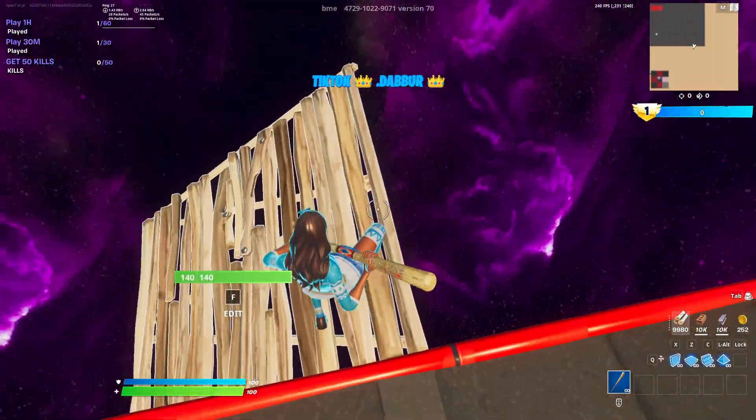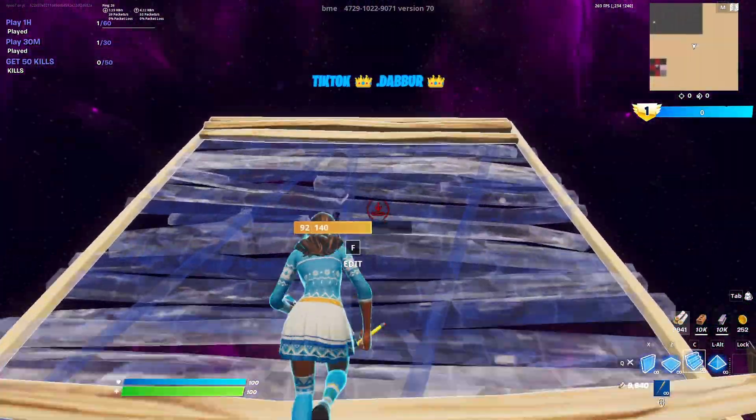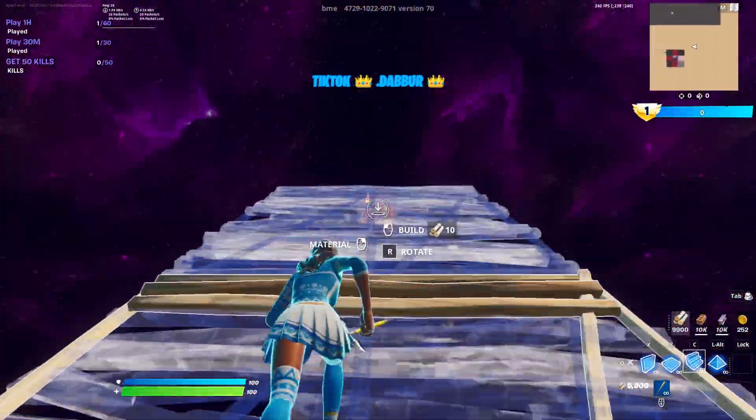Once you've got that done, place a floor above the stair and then you'll want to build three stairs going up, one floor going straight, and one floor to the right. Then you'll want to build again three stairs going up and one floor going straight.